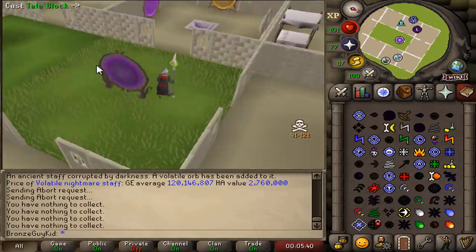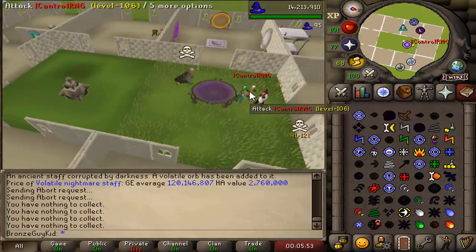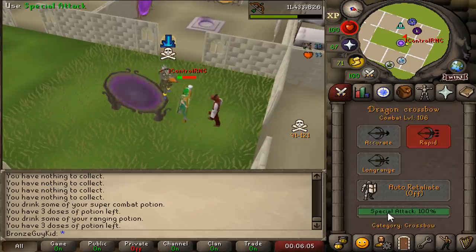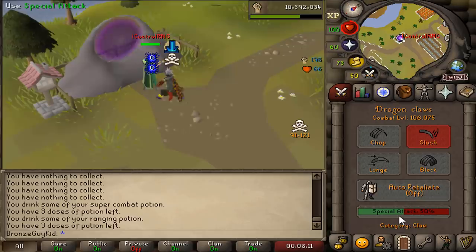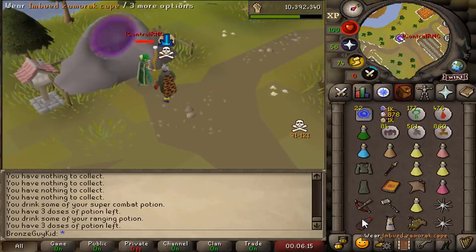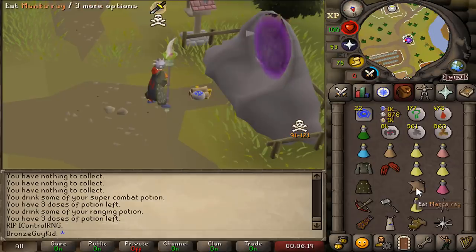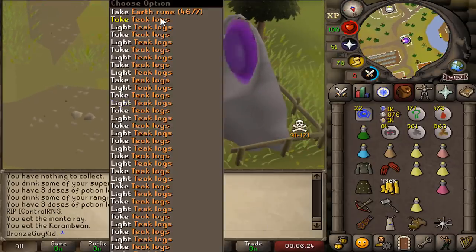He's in his house. Wait, he's gone. Okay, I'm attacking. I killed him. He's dead. Big coin stack and law runes — 936k.